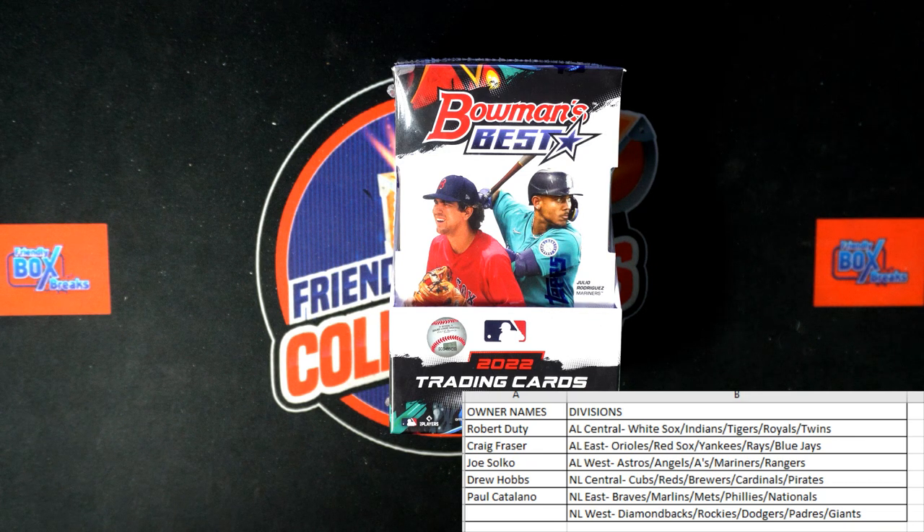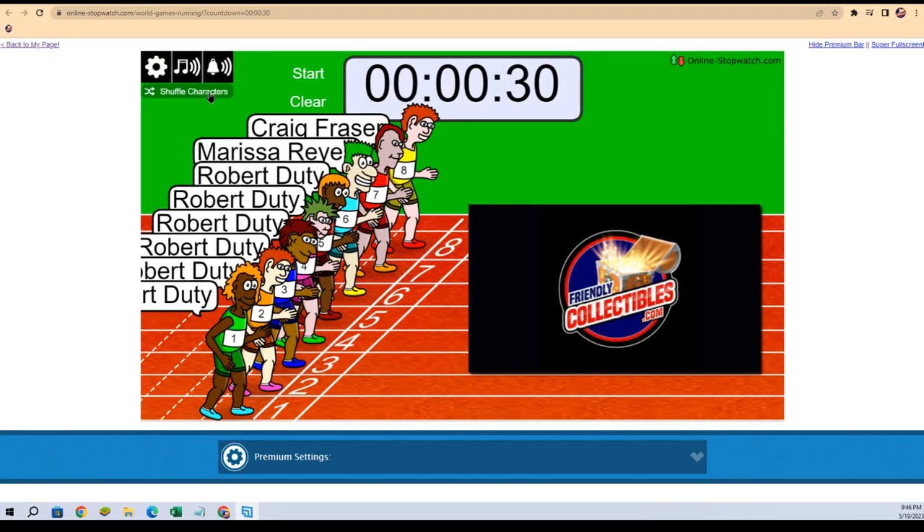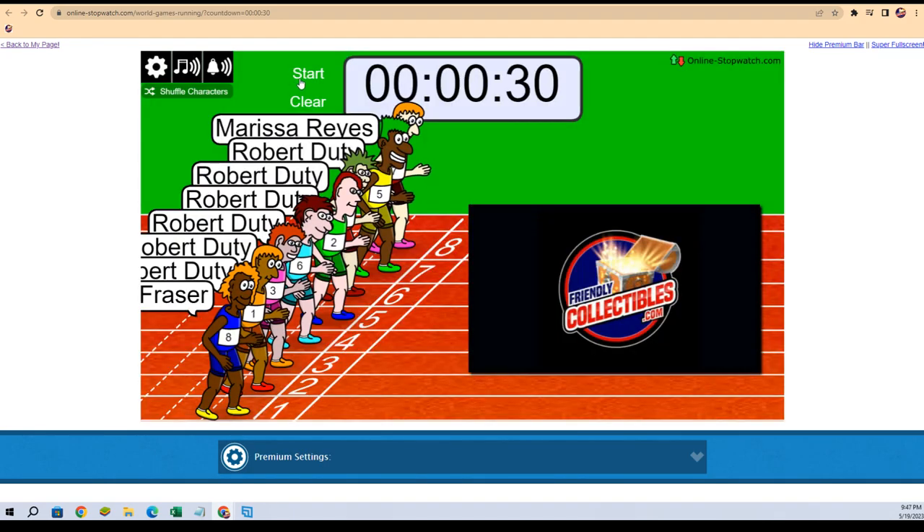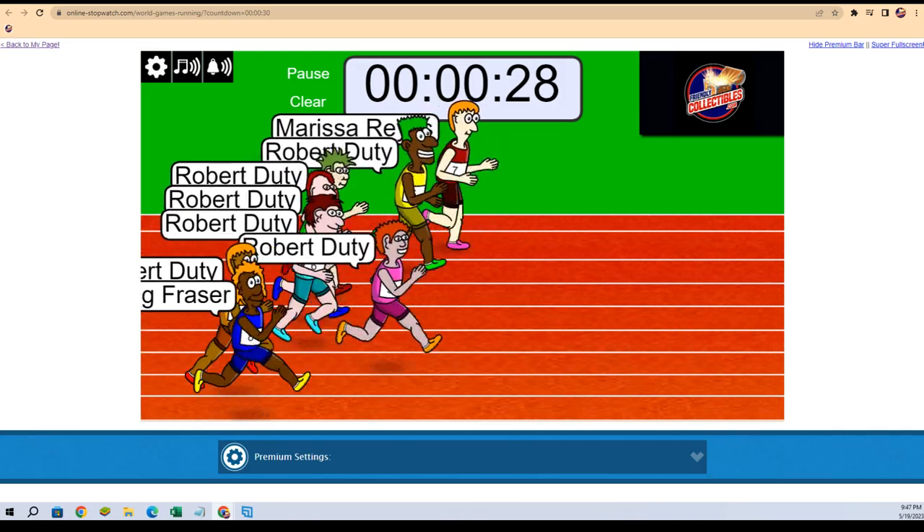It's going to be the break for Bowman's Best Baseball division break — this is box 101. We're going to do the filler right now. First place is going to get the National League West division, so we're going to run a race. We got eight racers — first place gets the NL West. Here we go, shuffle seven times: one, two, three, four, five, six, and seven, and then off to the races.